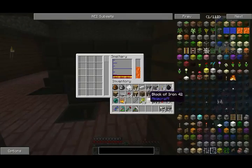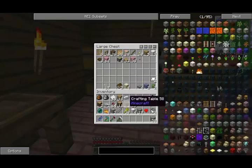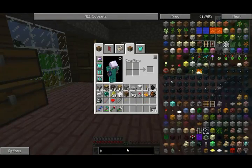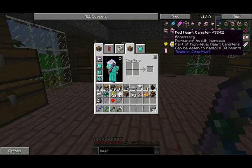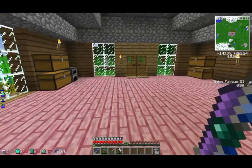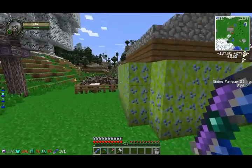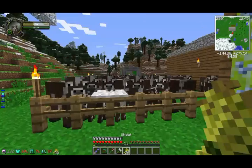Let's smelt all of this gold right here as much as we can, because I'm going to need to get some golden apples soon — I've got two apples. Also, the reason why we need the beheading: if I search up heart canister, we're going to need Necroc Bones. Wait — why did I need beheading again? Okay, I'm stupid — I did not need beheading. All I need is luck on the sword. But I guess beheading is still good if I want to fight the wither for a wither star for a beacon. But yeah, we didn't need to have beheading on there like I thought.